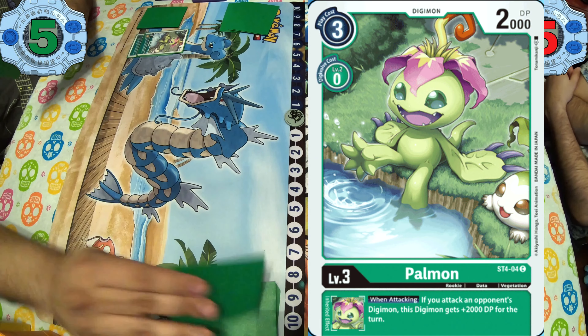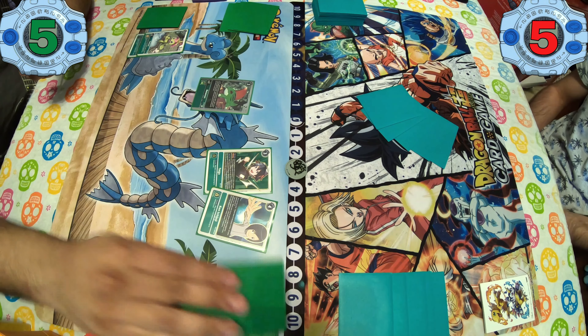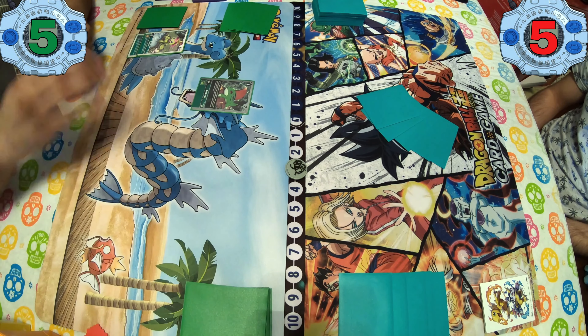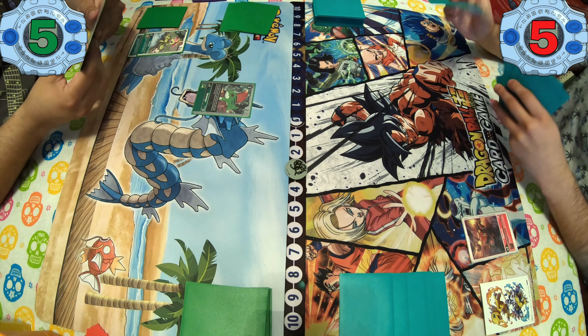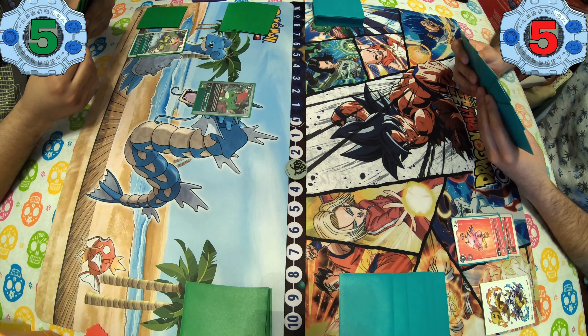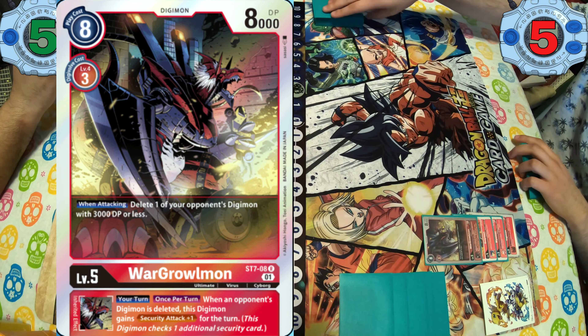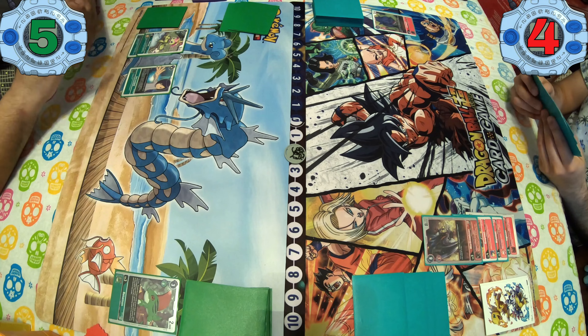Second game — he takes the first turn. Goes into Minomon, digivolves into Palmon. Palmon is great here because when you attack you get plus 2000 DP, so he would be able to swing over my Gallantmon if that comes into play. He gets a tamer via Alphamon's effect, leaving me at three. I draw for my turn, hatch my GGmon, digivolve to Biyomon. Every time I attack I get to draw a card as an inherit, then digivolve to Greymon for the extra security attack plus one as an inherit. I start setting up and go all the way to War Greymon, leaving him at two.